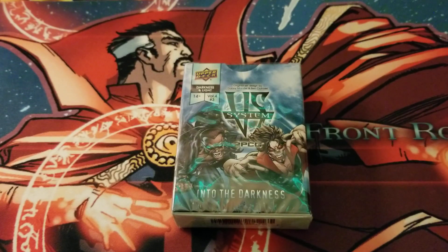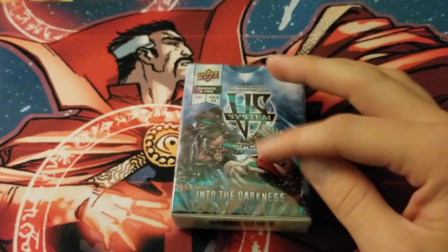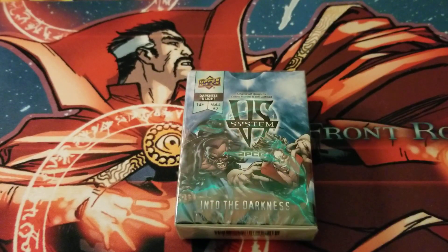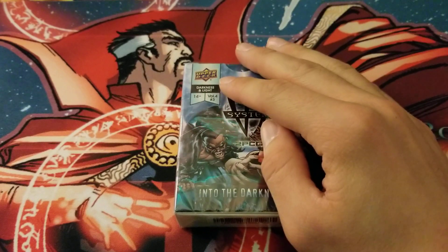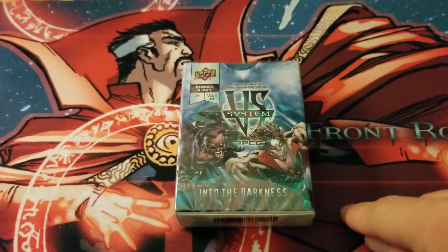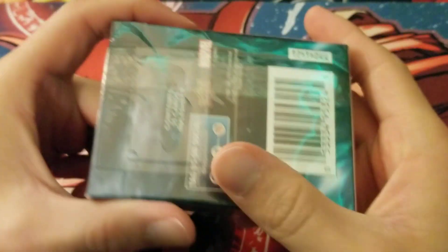Hey, what's up guys, it's csex here coming to you with the final opening of the Darkness and Light arc. We finally have Into the Darkness, the vampire-themed, Blade-themed set with a lot of crossover elements and different teams. This set is just so sweet. I wasn't super big on Masters of Evil — it's a fine set — I really loved the Mystic Arts one, and I really love Iron Fist main character. Still on the Doctor Strange map for the spells and magic theme.